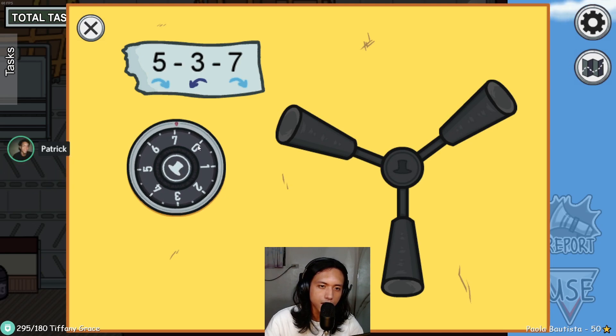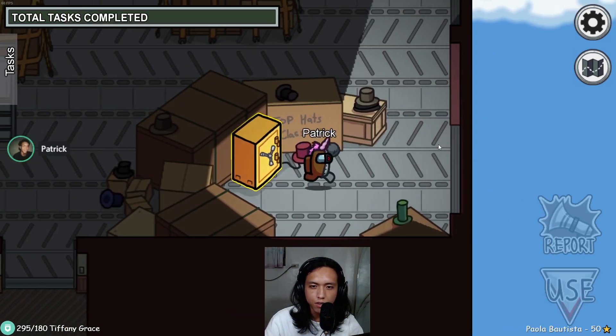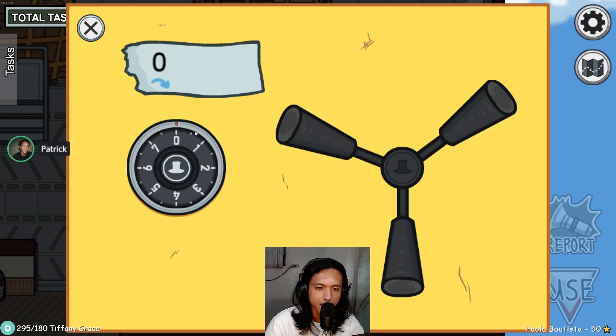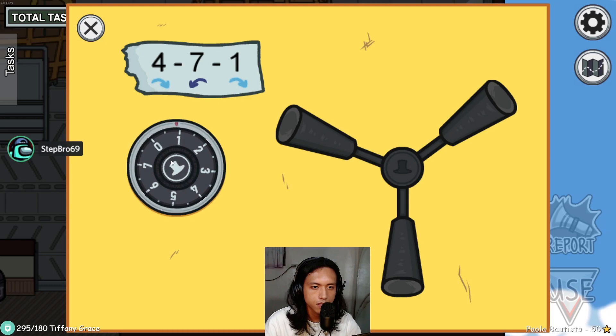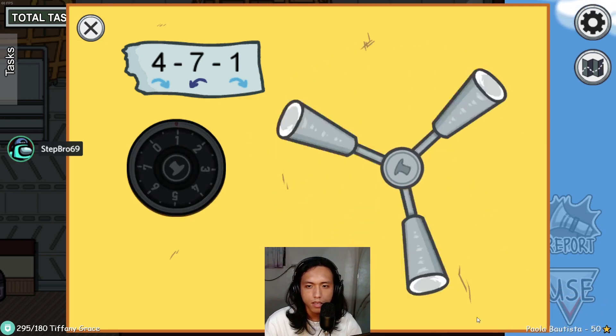O, malina, diba? Ano pala? Kailangan tulong. Oo, dapat mabagal lang talaga yung paggawa ng task. 4... 7... Kinakabahan ako dito. Okay, gets ko na.